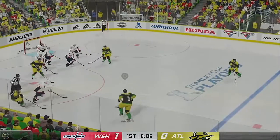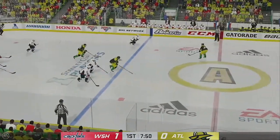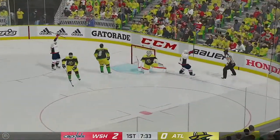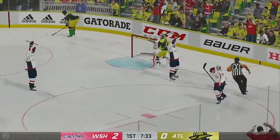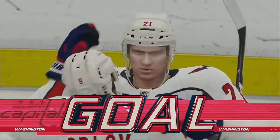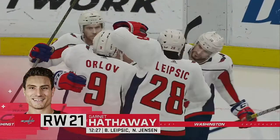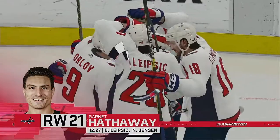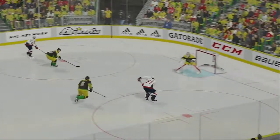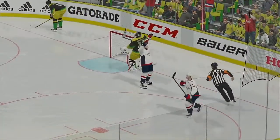Back underway as he wins the draw inside the offensive zone. Washington's looking to break out of their own end. Carries it in. Here's an odd man rush. Here's a shot. Scores. That's two unanswered now. They stayed right on it. Once they scored that first one, they just pushed the pace. Now they get another. You don't get many of these odd man rushes in the game, so when you do get one, you better take advantage. Really nice play.